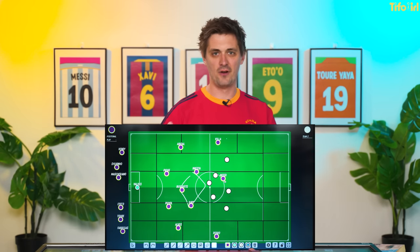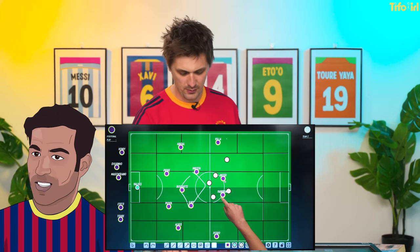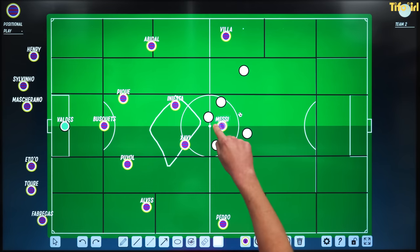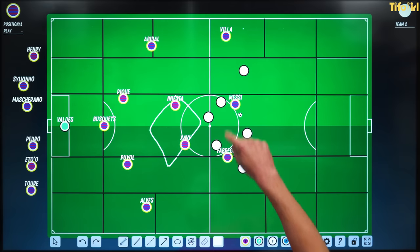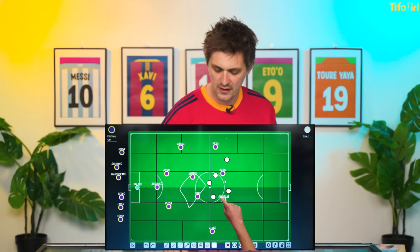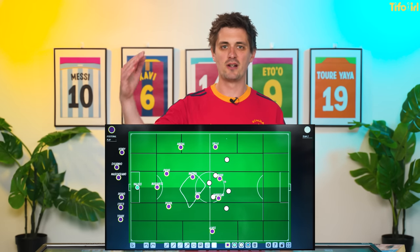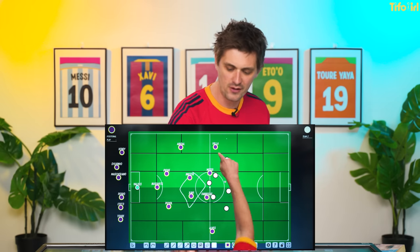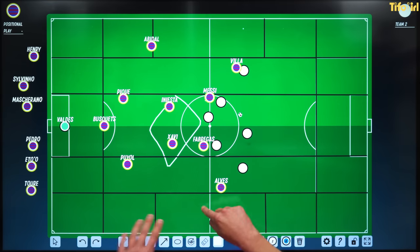One other thing Guardiola did was sign Cesc Fabregas. In a 3-4-3, with Messi as a false nine and Fabregas dropped in, you've got two false nines. You get your width from the wide players, and he's playing two false nines of Fabregas and Messi late in his Barcelona career. That gets rid of the strikers, gaining a numerical advantage in midfield with a box, with players wide who can get in behind to cause all sorts of problems within the structure.